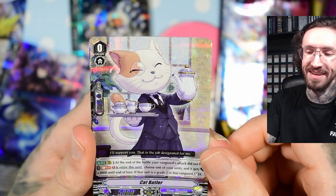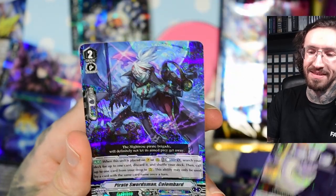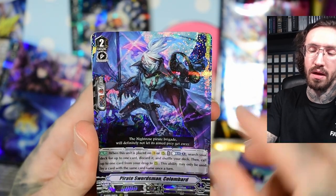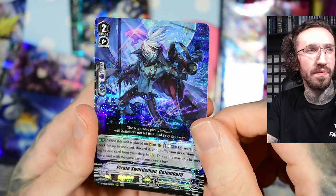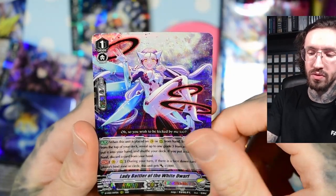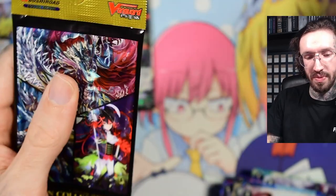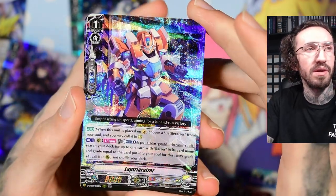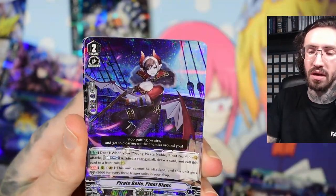Cat Butler. Pirate Sportsman - again with that upper perspective, looks really cool. Lady Battle of White Dwarf. So last pack magic - it should be maybe... or maybe there's no guaranteed SP. Maybe I'm just unlucky. Pirate Vampire. Or maybe it's just really a triple rare box.